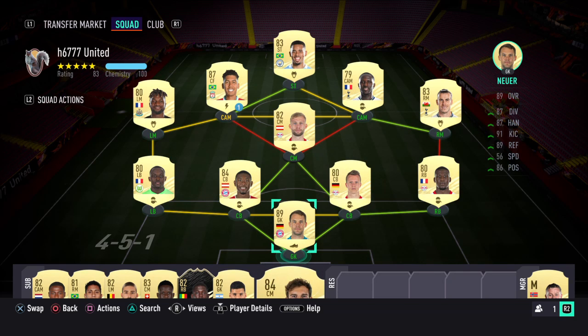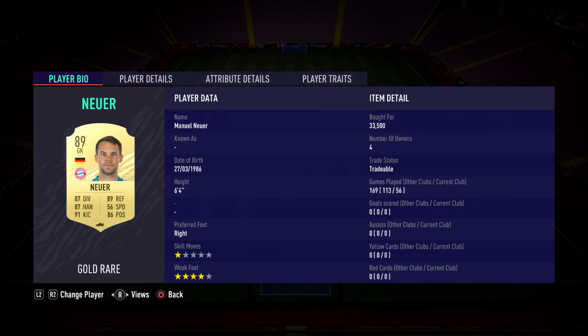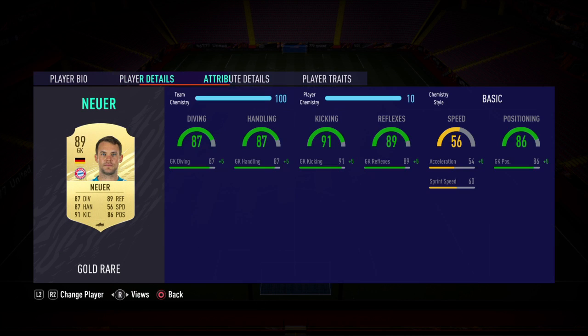For this build you need to use a 4-5-1. At goalkeeper I've got Manwalnoye — a solid card all round. This card is coming in now at around 33k, so it has significantly dropped in price. Just go with the basic for this card, you don't need to put any chem styles on there and he'll get the job done.